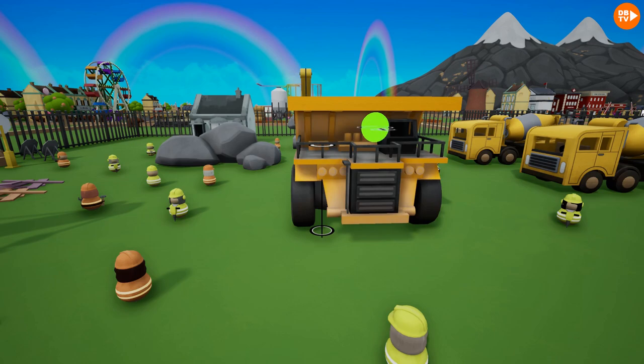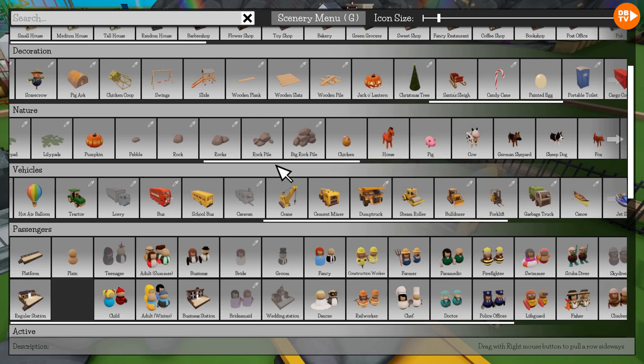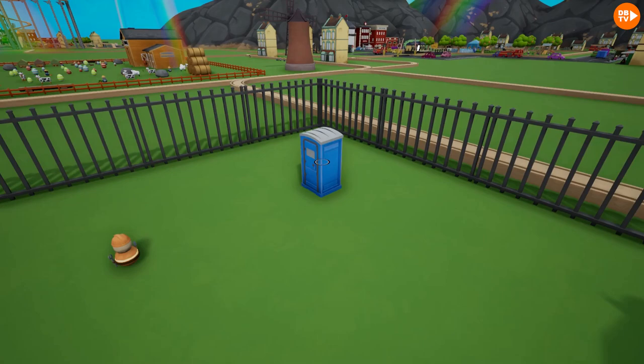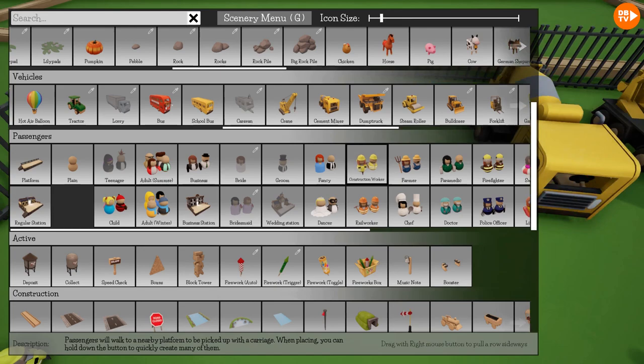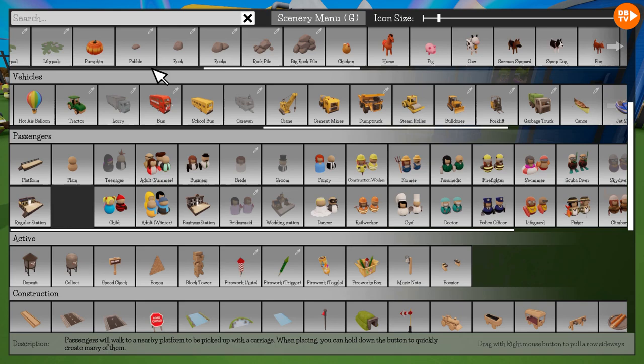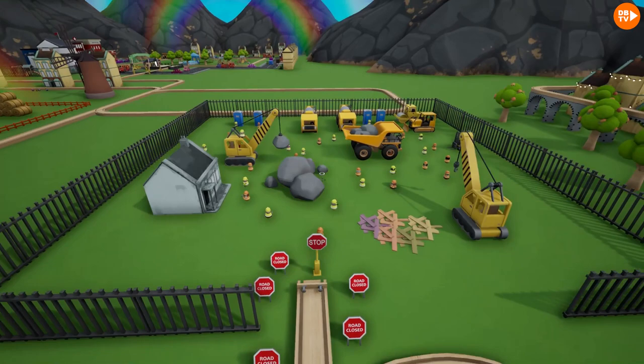Now, how are these guys gonna go to the bathroom? Right, yes — we need the best thing ever: the portable toilet, also known as a porta potty. We'll have four, because there are a lot of people. We'll have some people already coming out. One there, one here. He has a moustache! It's another dude with a moustache. Oh, two girls — that is incredible.